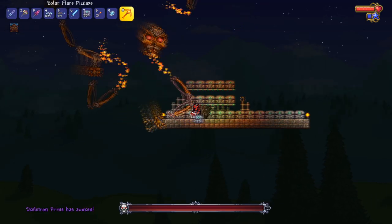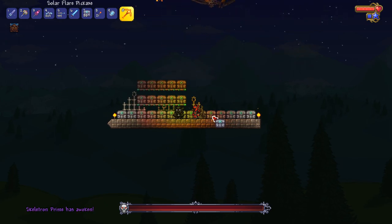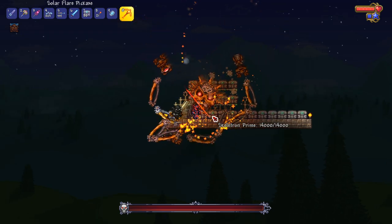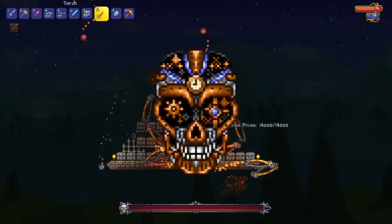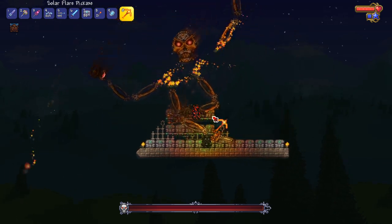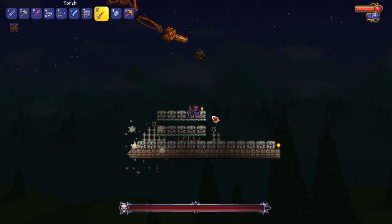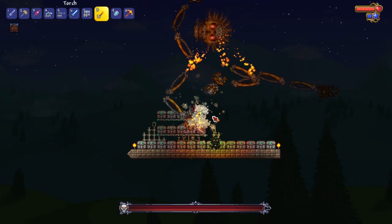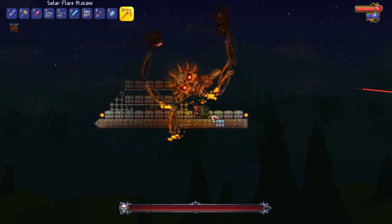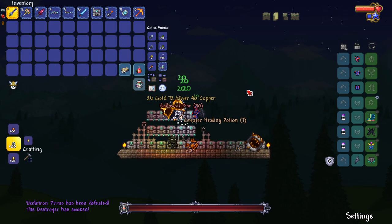Next up is Skeletron Prime with the clockwork vibes. This reminds me of the Cog Lord from the Tremor mod — a clockwork skeleton boss that looked really cool. Skeletron Prime looks very dope here and I'll probably keep this texture pack since the clockwork bosses look great.